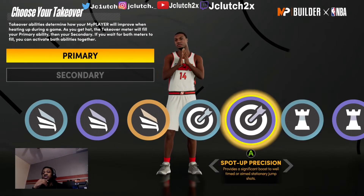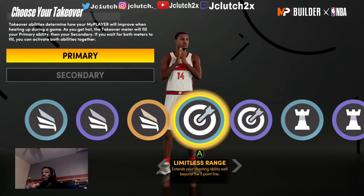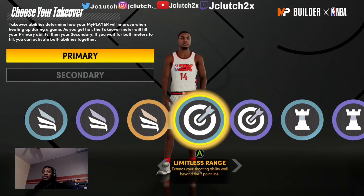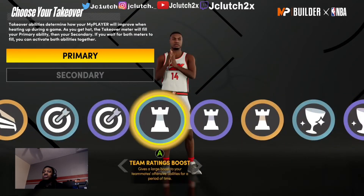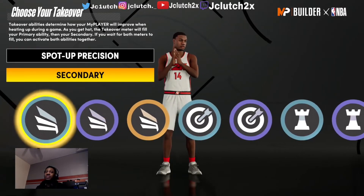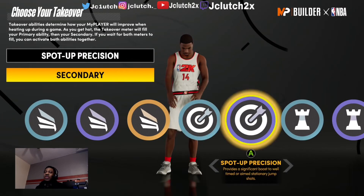For my takeover, I choose spot up. Comment down below if y'all want me to explain these badges. I'm gonna use spot up so I can just shoot on the line — it's better.